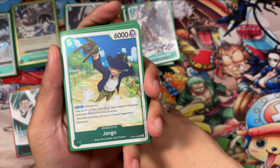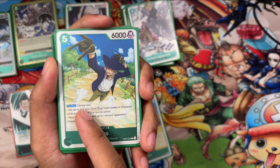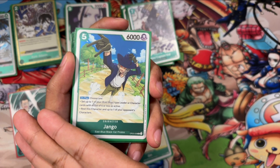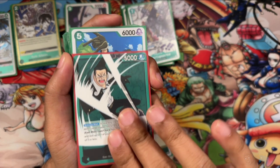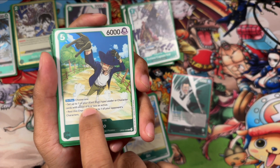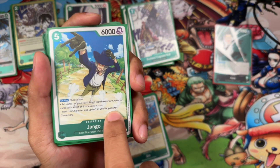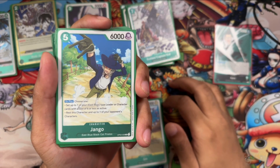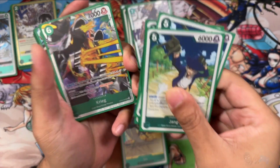Now on a 5-drop: Django. No counter, 5-cost, 6000 power, East Blue card. On play, choose one of these: set up to one of your East Blue leaders or characters with a cost of 6 or less as active. A really popular thing to do with Django is super late game turn 10 — put 5 mana on him for 10,000, attack somebody, then re-stand him to attack 10,000 again. Or you can simply rest any character regardless of cost. Really, really powerful enabler. I'm running 4 of these Djangos.